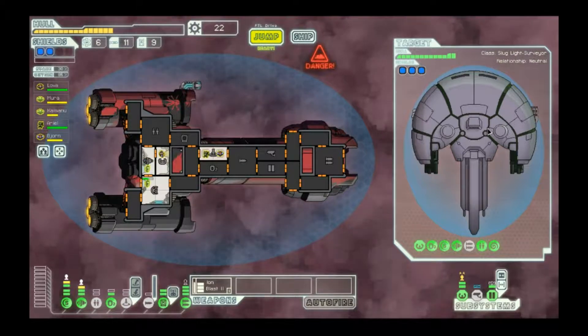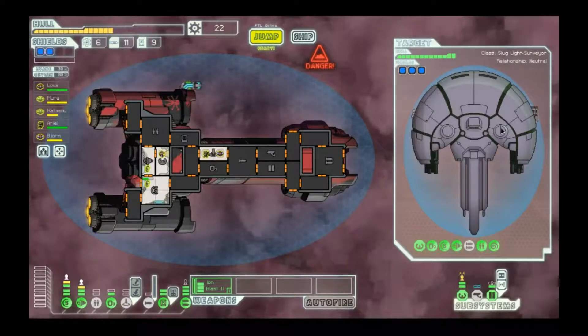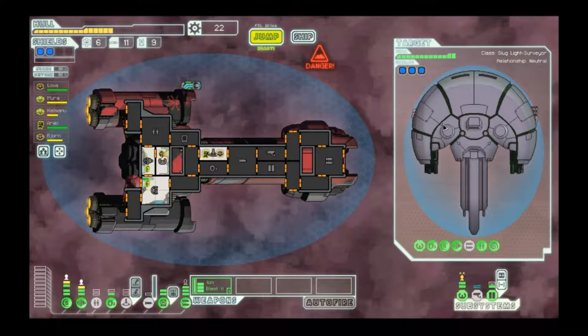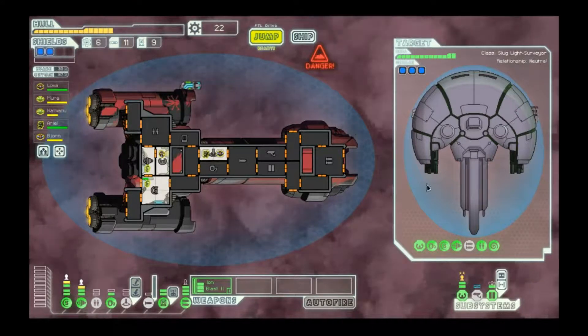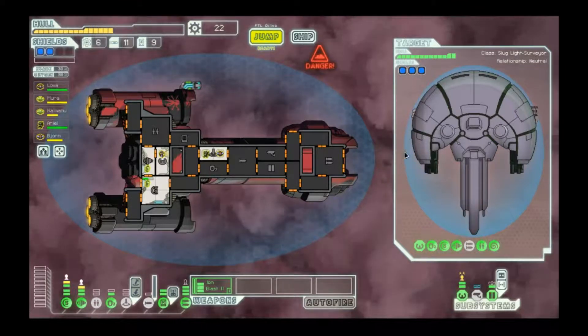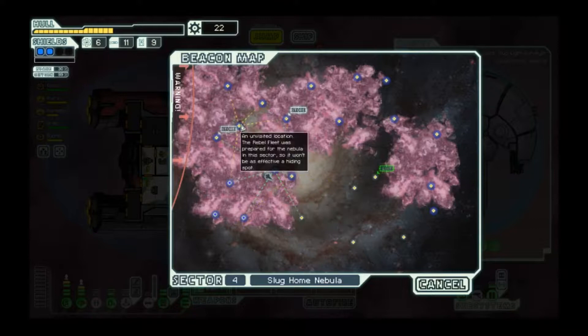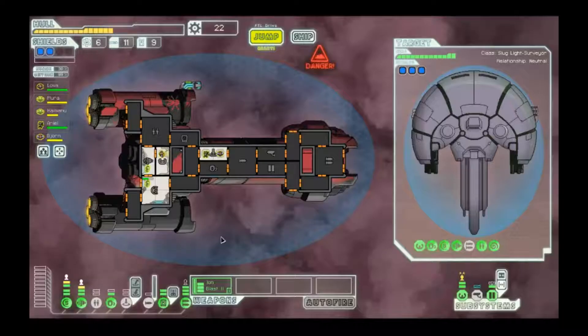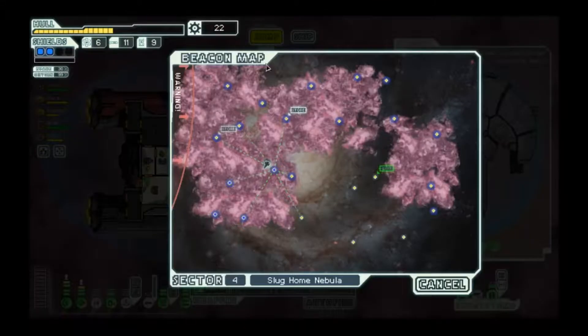If I had a defense drone instead of hacking then I would go ahead and try to take them on because the charge laser by itself isn't all that dangerous. But I think this is the sort of battle that we just can't really win efficiently right now, especially since our hull is getting a little low. We should take pains to avoid missiles whenever we can. That was probably a wise call. Yeah this is sector four - some ships can have three shields in sector four. Hard mode, have fun.